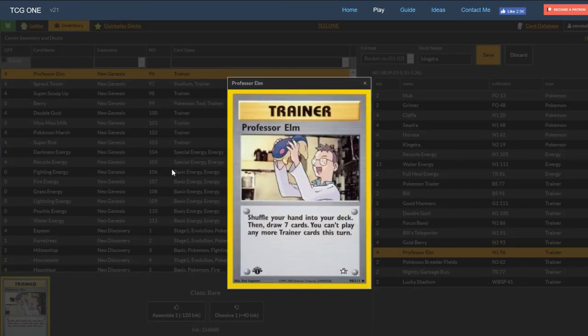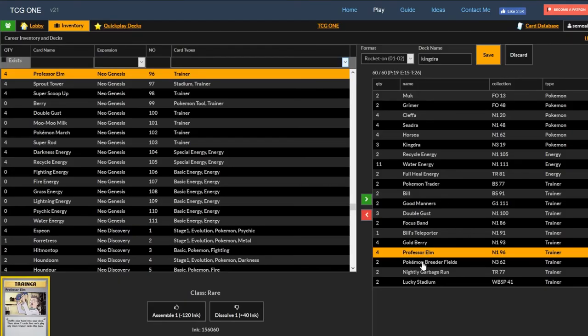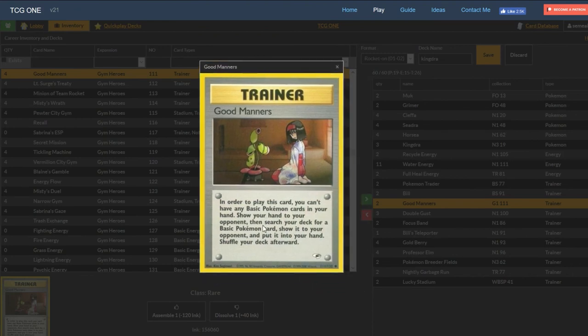Elm is the pseudo-supporter for the format — there are no actual supporters, so Elm acts like one. You shuffle your hand into your deck and draw 7. A lot of times you'll want to save these for late game while Cleffa is your draw support for early game. We have 2 Good Manners to find basics — you show your opponent your hand, search your deck for a basic, and put it in hand. Good Manners is nice to get Horsea or Cleffa into play, and also to get Grimer in play when facing a deck with relevant abilities.